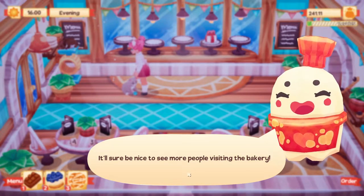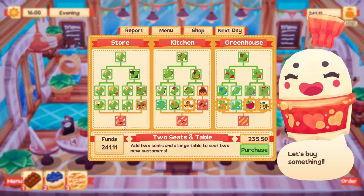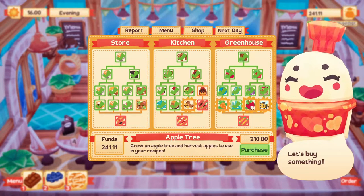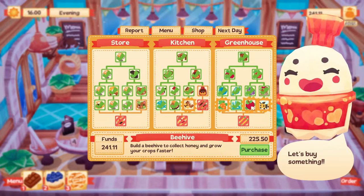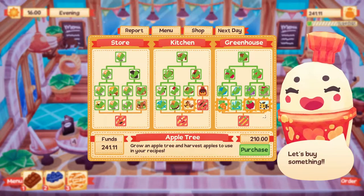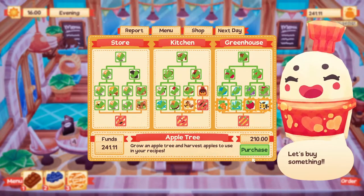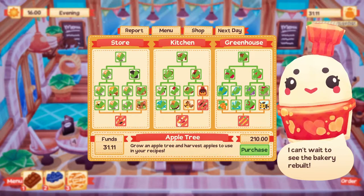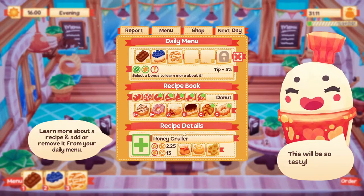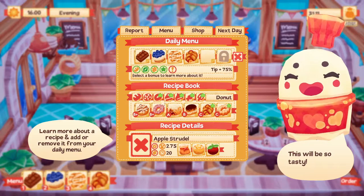Now we have some spare money. I'd love to get the kitty so we can get a helper. But first I think we're gonna grab the apple - we have some recipes that use apple, maybe even two. Let's grab the apple, and then after that we might get the bee, then carrot. And now all that hard work I did - it's like it never happened.